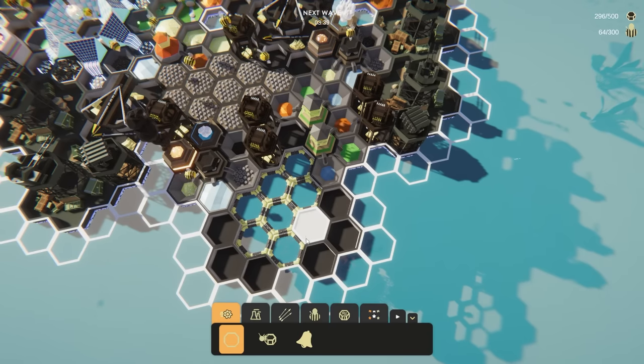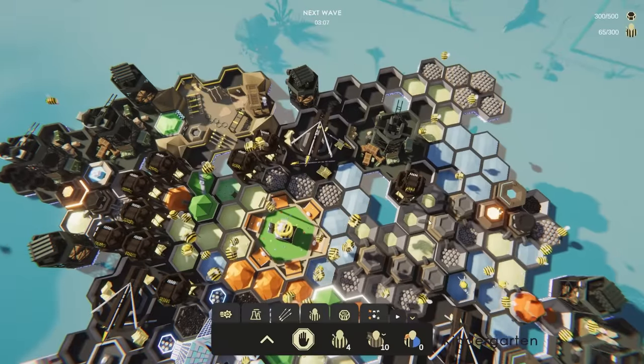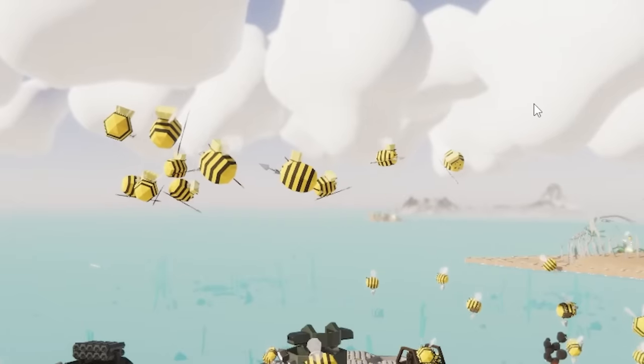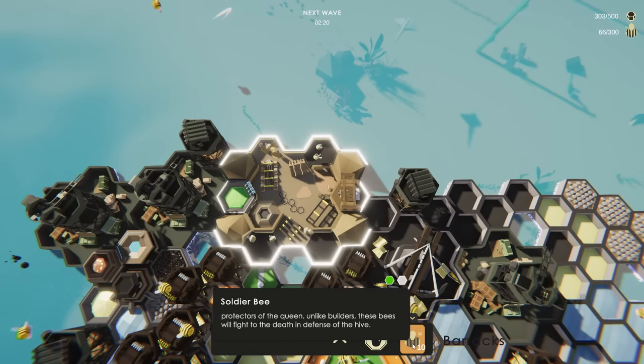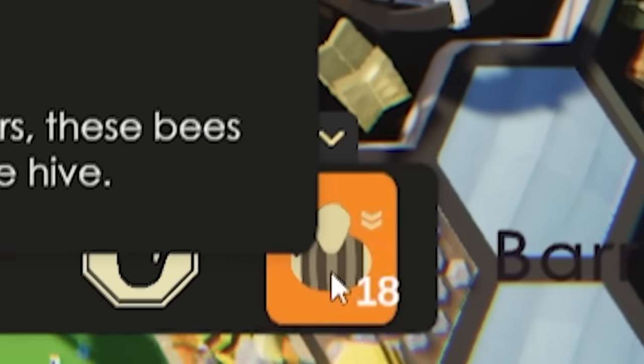Aside from that, I'll just build back some honeycombs that inevitably are going to get destroyed anyway. We currently have a population of 65 bees, so we need to keep going on more soldiers. There are a few of them up in the sky. I realize now for the first time that my barracks can actually make proper soldier bees. They take a little bit of resources, but we're definitely going to make 20 of those.